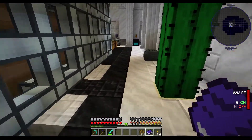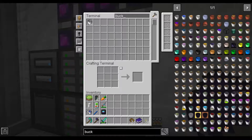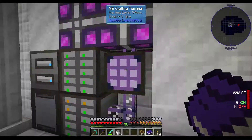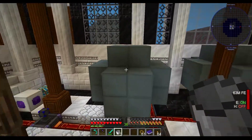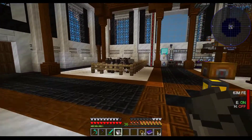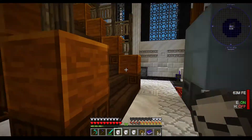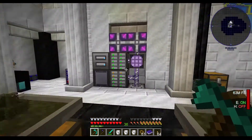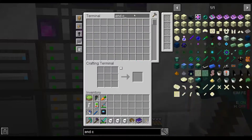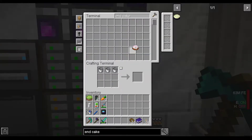Now we just need three buckets of milk — should be easy enough, we have cows. We want a bucket — we need three buckets, one, two, three. And one, two, three. Alright, we want our end cake. End cake — make the cake — and end cake. Hey, we have end cake!